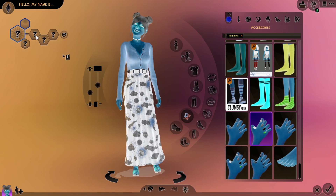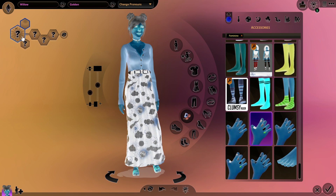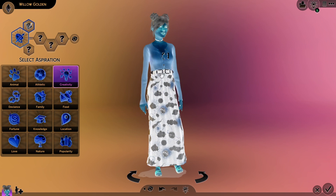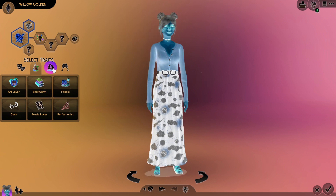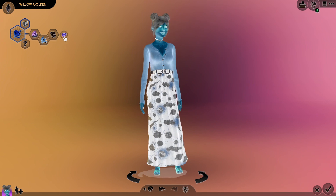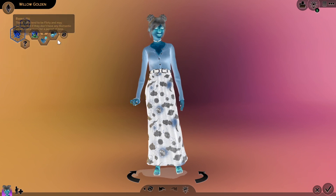Okay, name — I want to call you Willow because I had that name in my head for a bit. Willow Golden. Hello Willow Golden! Okay, I'm gonna close my eyes and choose. She honestly looks kind of creative, so I normally close my eyes and pick. She has like a painter vibe — something about her says painter. I'm gonna give her the creative aspiration. Actually, I'm gonna do this one.